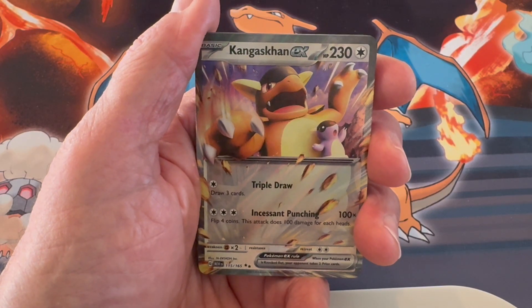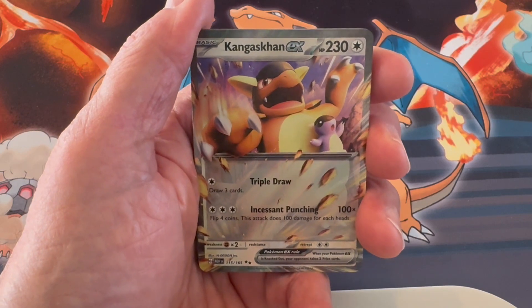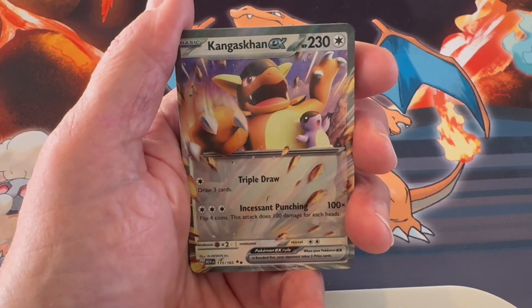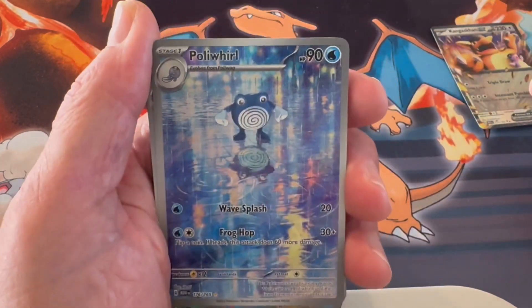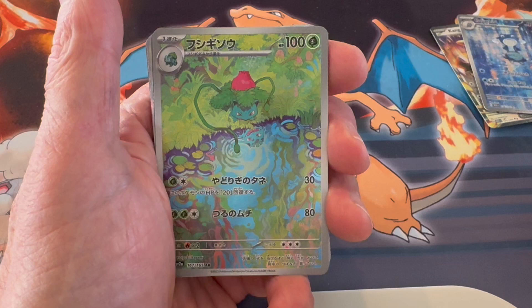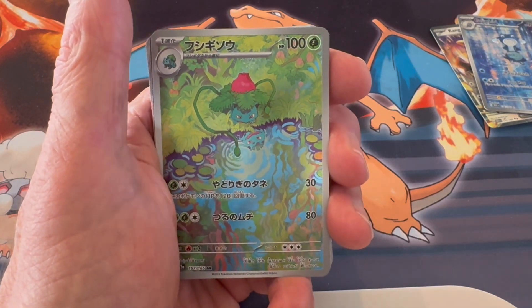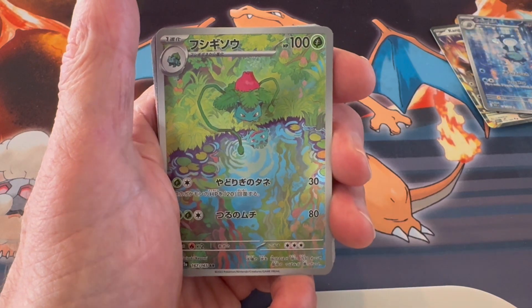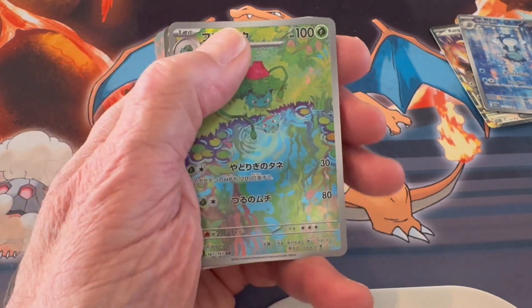After ripping 15 packs of Scarlet and Violet 151, here are my favorite — our best cards actually. Ken Gaskin EX, Double Rare. Poliwhirl, Illustration Rare. Ivysaur, Art Rare — but you'll notice it's Japanese. That's because I had a giveaway; I gave away the original and had to replace it just to have an accurate count. I replaced it with the exact card.